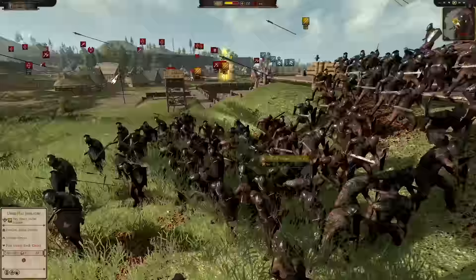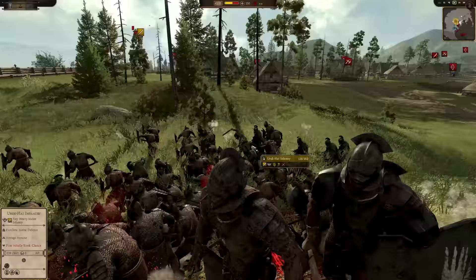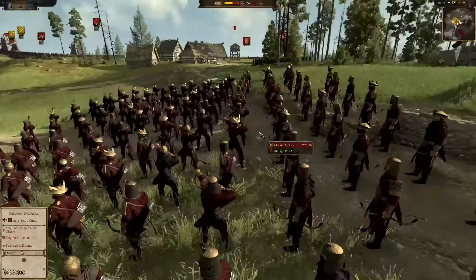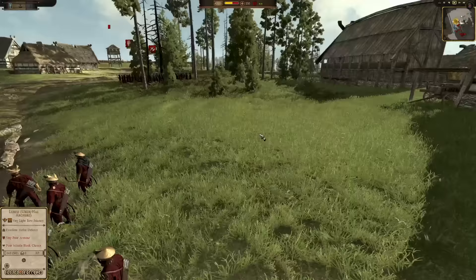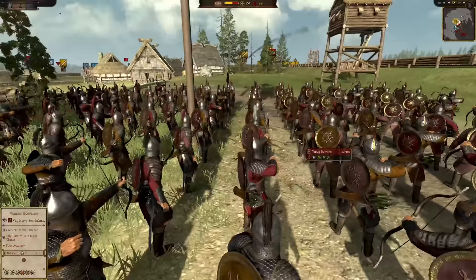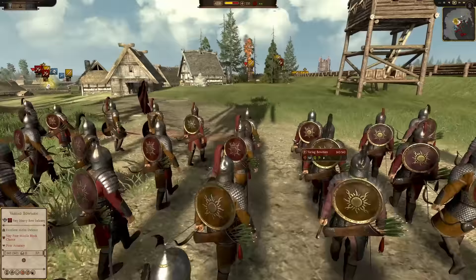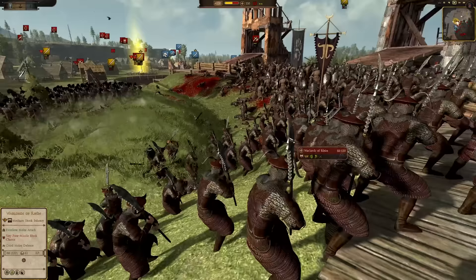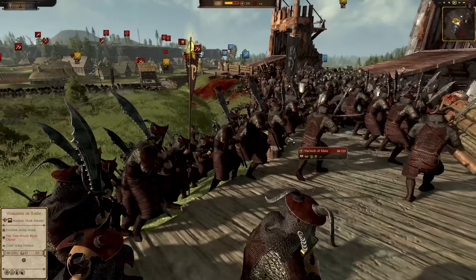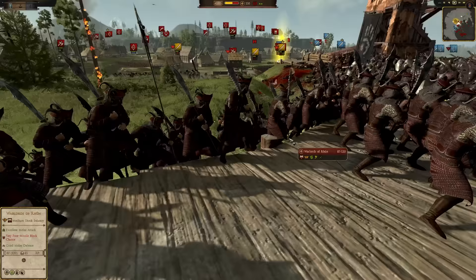Their backs are turned to some archers from two different angles. You've got an archer over here — yeah, some runic archers. And then we've got another archer unit over here on the flank — the Varig Bowman. They're getting some good hits on these Uruk-hai. Good use of the archers to really support these Warlords of Rune, a really awesome unit with a big glaive-type weapon.